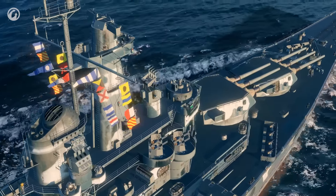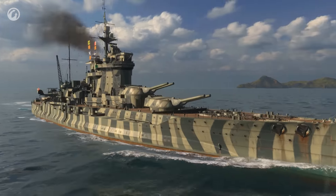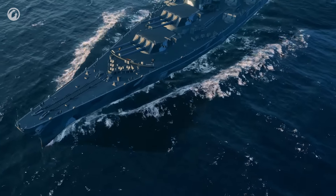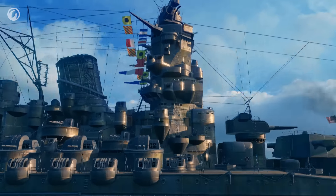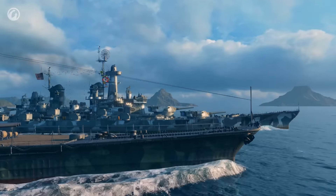Any ship's customization element — be it flags or camouflage — has two effects. The first effect is just customization, a visual improvement of a ship, allowing you to customize your ships to your liking and stand out from other players. Additional signal flag sets with new abilities and new types of camouflage, including unique ones, are currently in development and will appear in new versions of World of Warships. They will become an excellent bonus for both newcomers and experienced commanders.